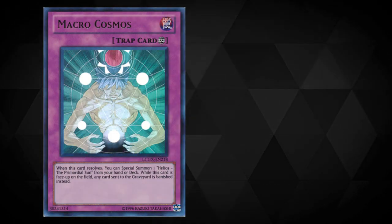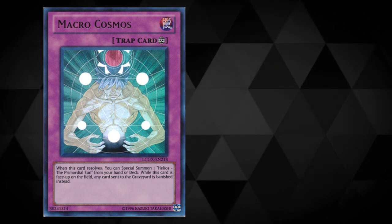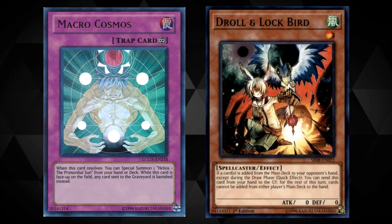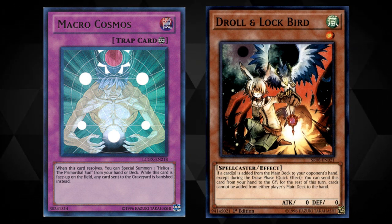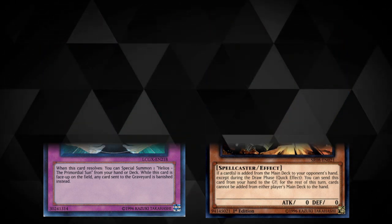A good example of this is if Macro Cosmos is on the field, which causes any cards that would go to the graveyard to be banished. If you wanted to activate a card that has a cost which requires you to send a card to the graveyard, then it can't be sent to the graveyard since it will get banished and therefore you can't activate the card effect and pay the cost.